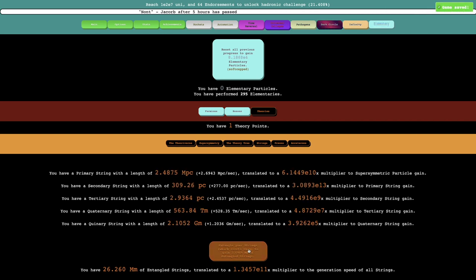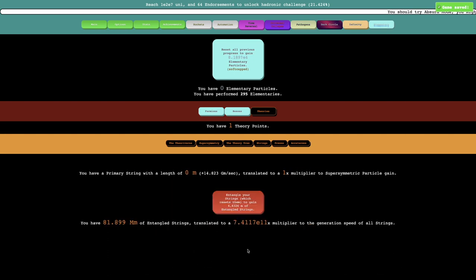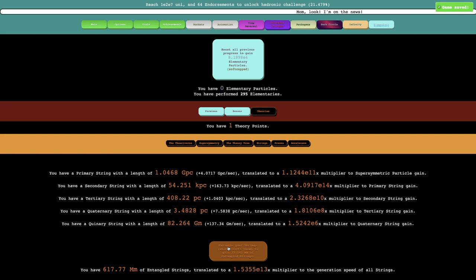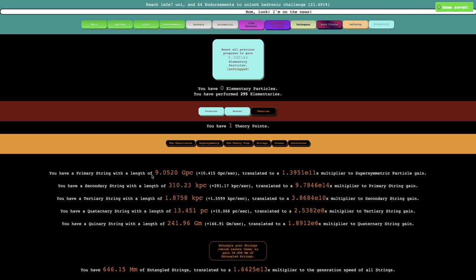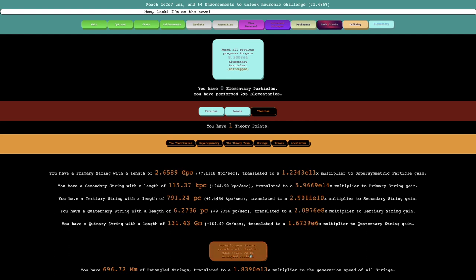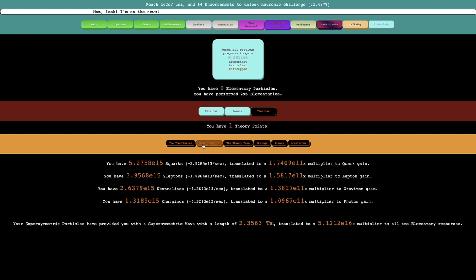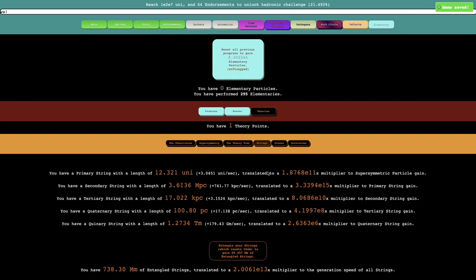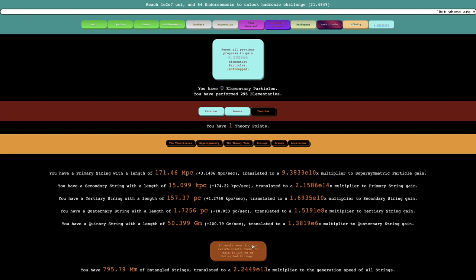It looks like quaternary is the last string type I can get. I'm now up to gigaparsecs for this, which means I think I'm going to reach — yep, universes. But this doesn't actually do anything, so that's kind of lame. Also, the gain of super symmetric particles isn't very much, so I don't really see much need to grind more strings.